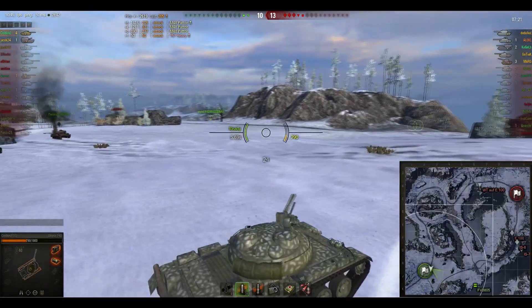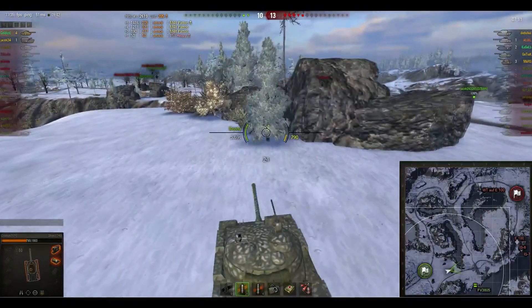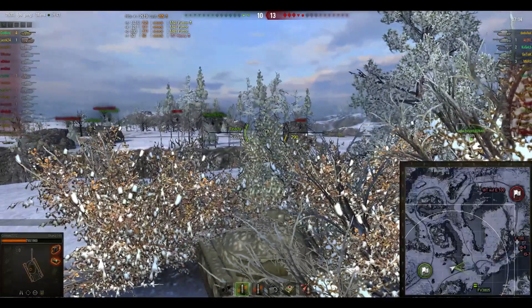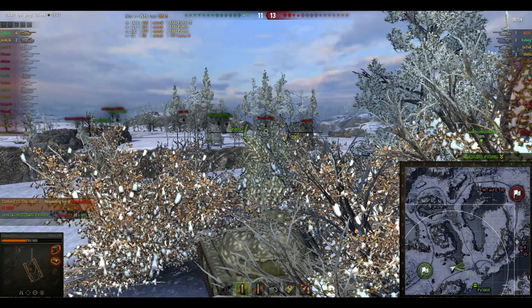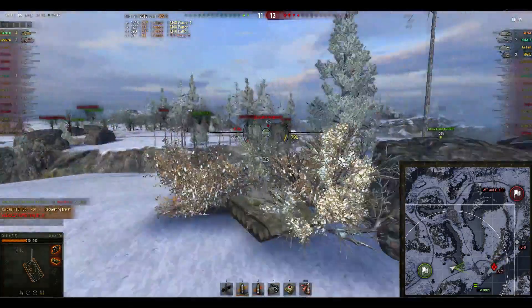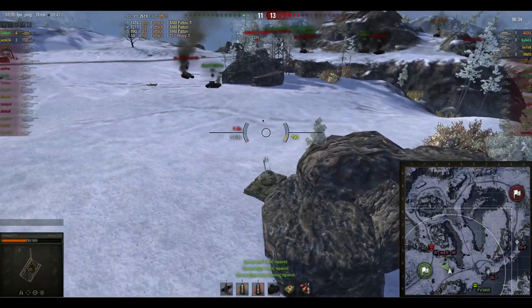He is left in a 2v5 now. The eastern flank got absolutely destroyed. Coldius is actually going to push out a little bit. I don't know about this play — in this situation if he can spot for his artillery... I guess he wants to protect his artillery. Nice shot by the artillery there finishing off the E100. In this situation I think I would want to control the ridgeline position, but I guess since he knows they're going to be coming around this corner and he can spot them right away, this is also a pretty good play. This spot is a little bit more vulnerable though, and the Waffentrager E100 is behind him — that is one of the downsides.